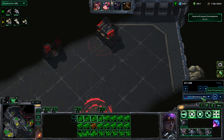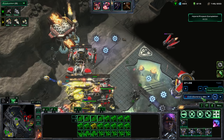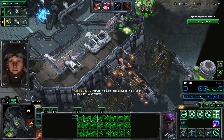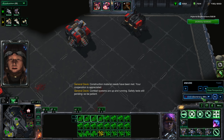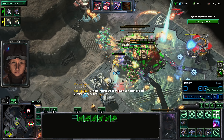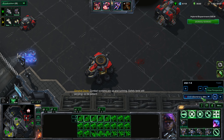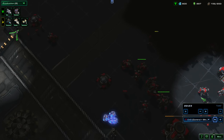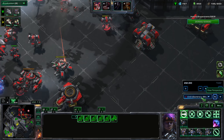I use Precision Strikes to take out the remainder of their buildings. I use it on the Siege Tank because the Siege Tank deals massive splash damage. Now I fly the rest of my dudes forward and take out that Battlecruiser. Now I'm up to 150 supply. I use the Precision Strike to get vision of that area and then, once I get vision, I use the Fleet Calldown to take out as many enemies as I can.